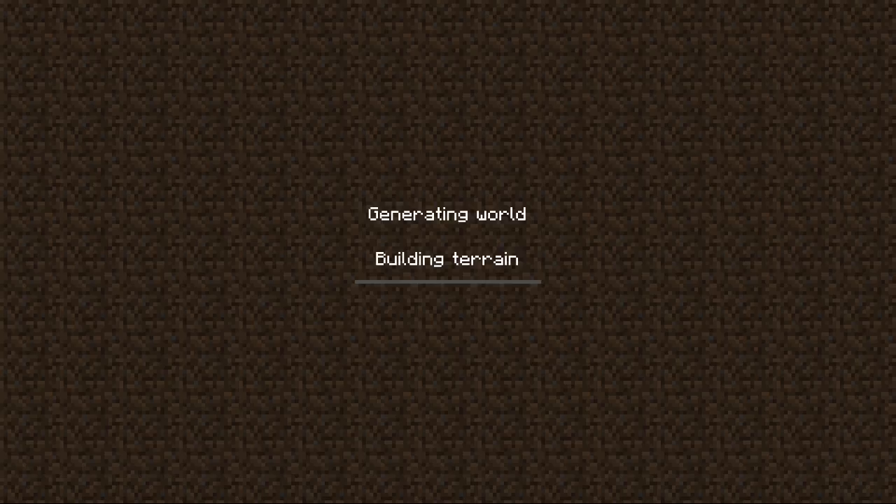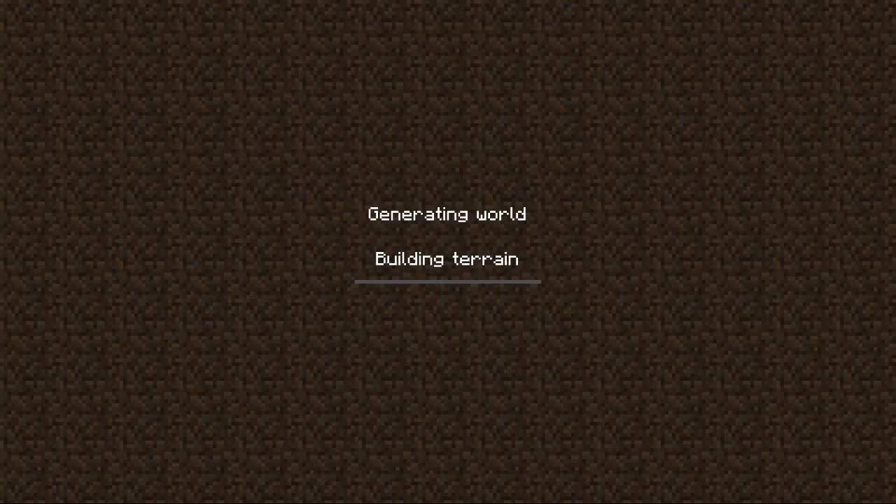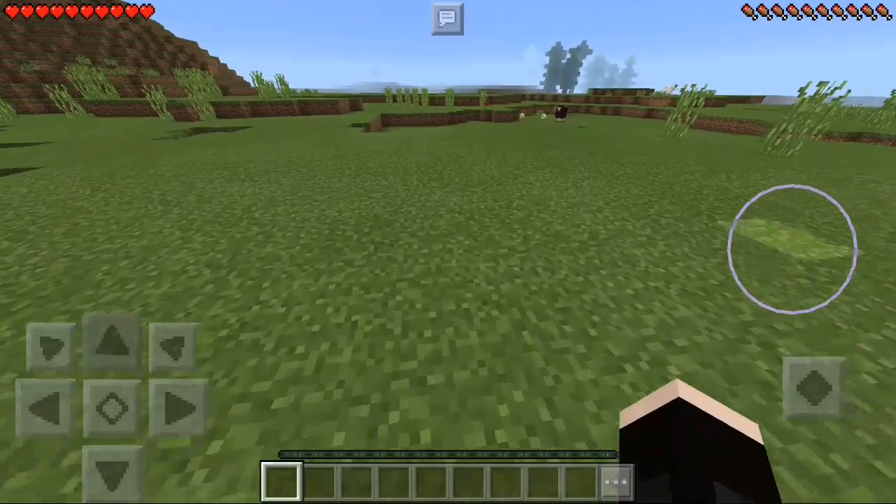That means in survival, if anyone wants to find a lucky block, you need to go to the Nether, then the Nether Fortress, and find the wither skeleton - that's also the lucky block. The lucky block will not move even though it is the wither skeleton, so it will not move unless you touch them or push them.